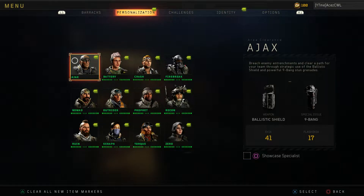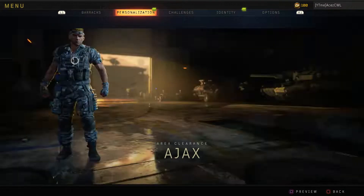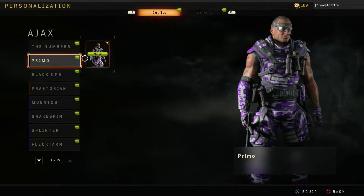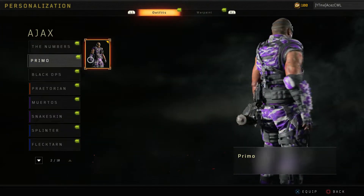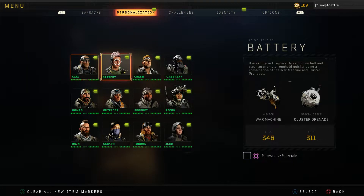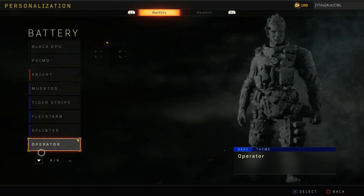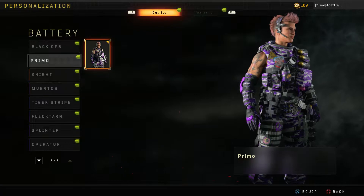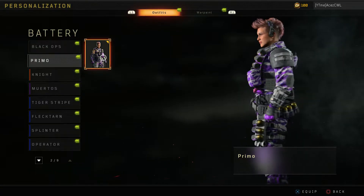Alright guys, we are back. We're gonna check out all the Prime outfits for all the specialists. I'm assuming there's also gonna be an outfit for Outrider and Zero — hopefully. We have the Prime one for Ajax here. They're pretty much all gonna be the same but I definitely want to show them off. This one just looks really good.